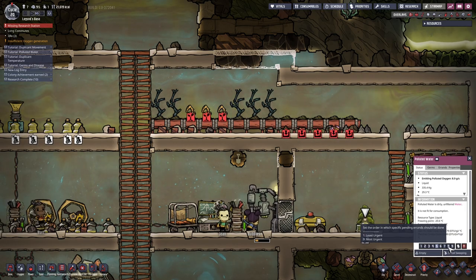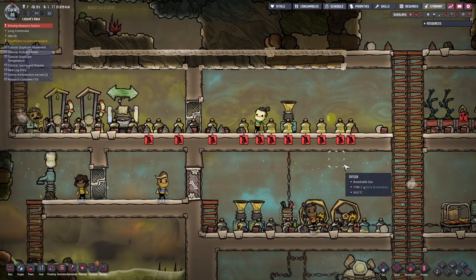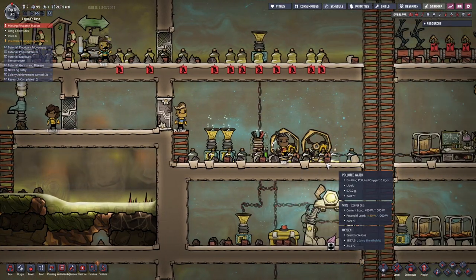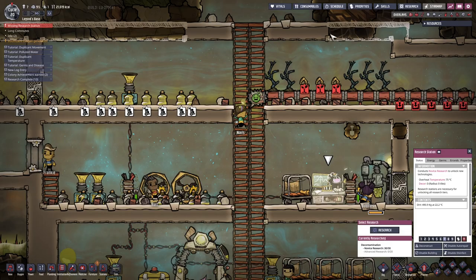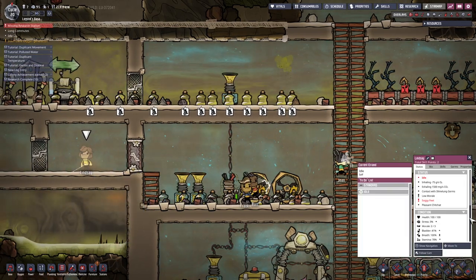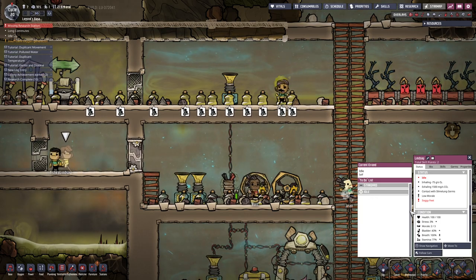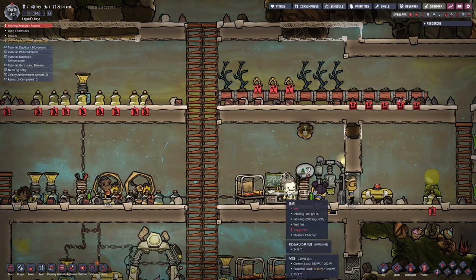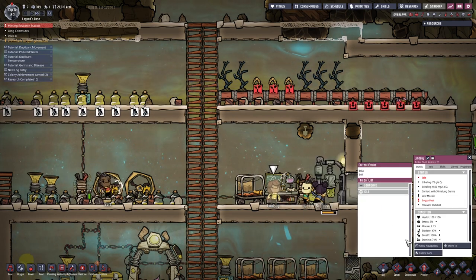Sweep. How is the deodorizer coming along? Because we really need it. Priority - that's already six, my mistake. Deodorizer - research station. Is no one even at the research station? No one's even at the research station. Lindsay, where is Lindsay? Move to research station - go do the research because someone has to be doing it, and you're the one who has to be doing it. Start researching.